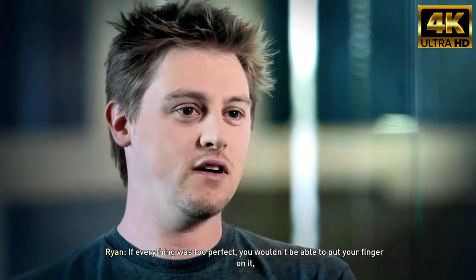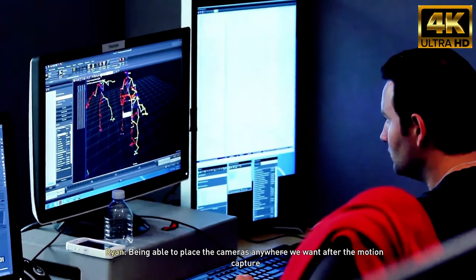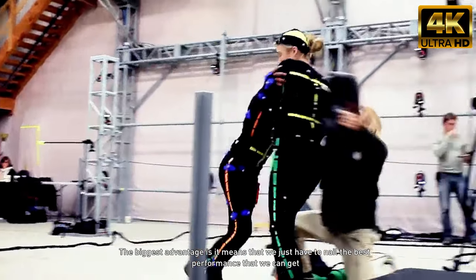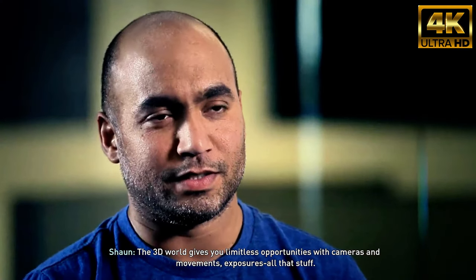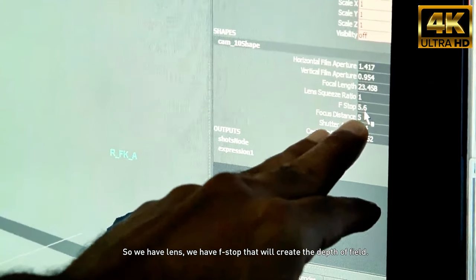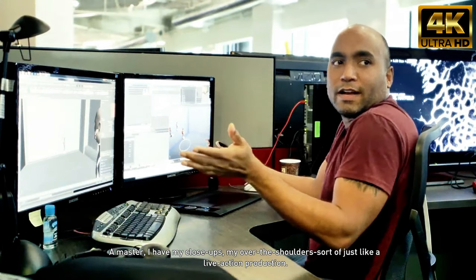If everything was too perfect, you wouldn't be able to put your finger on it, but you'd be able to feel it — it would just feel off. It's very much about grounding it, despite having the option to do whatever we want. Being able to place the cameras anywhere after the motion capture gives us both advantages and disadvantages. The biggest advantage is that we just have to nail the best performances we can get, and the luxury is that we can always swap it. The 3D world gives you limitless opportunities with cameras, movements, exposures, all that stuff. Most of these cameras are set up like real-world cameras — we have lens, f-stop that will create the depth of field, aperture, film back. I have my close-ups, my over-the-shoulders, sort of just like a live-action production.